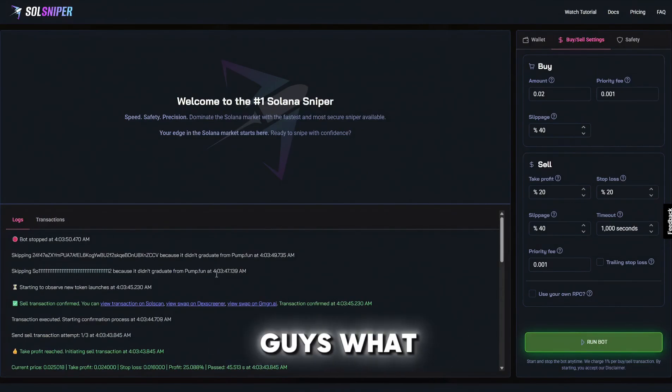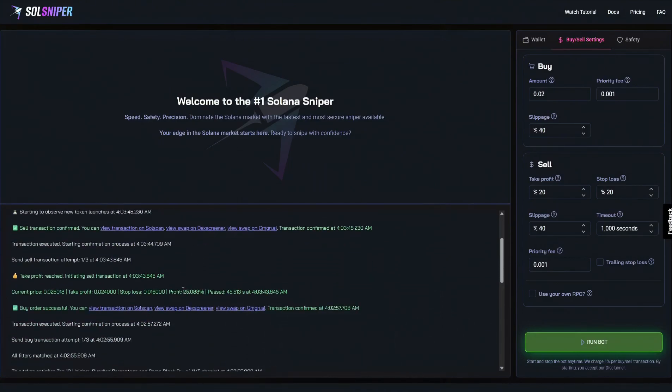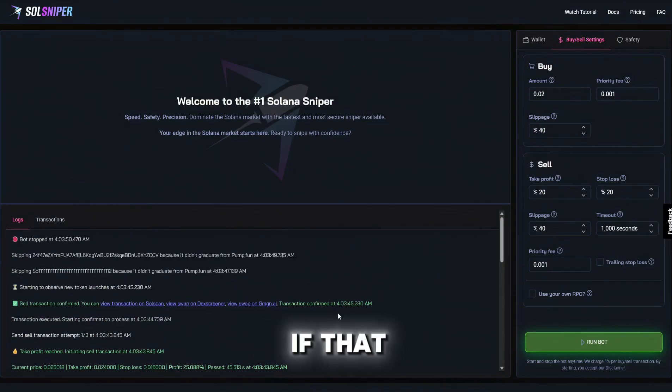It's just amazing what the bot can do for you. As you saw, it took us a few minutes to snipe into a token and boom — 25% profit just like that, within 45 seconds. If that doesn't encourage you guys to hop on Soul Sniper, I don't know what does.